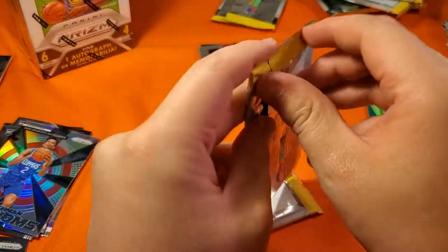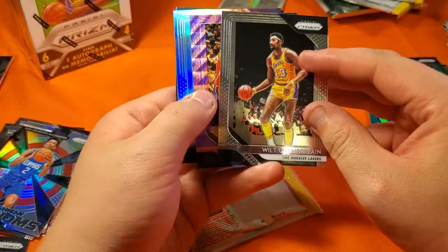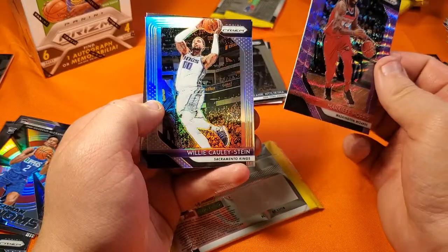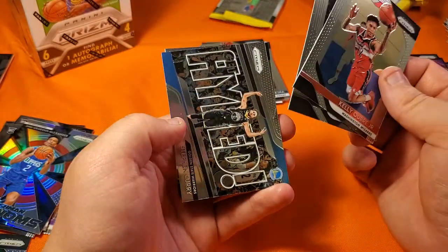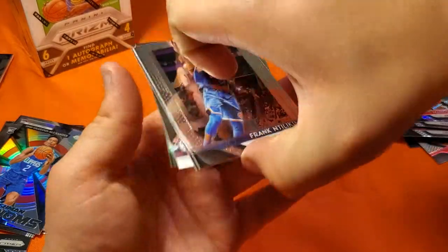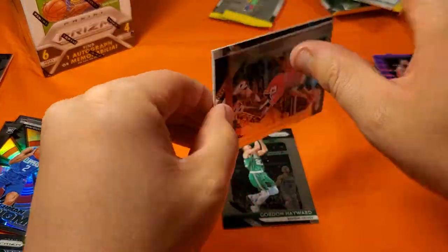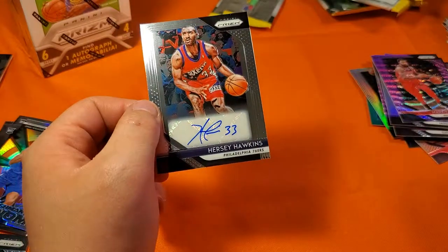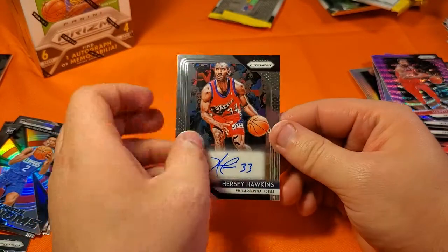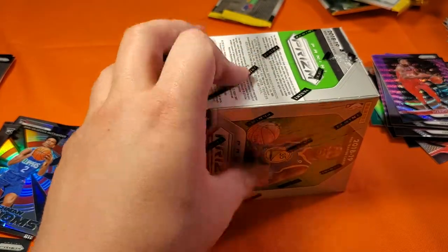Three more packs and one more blaster — then all done for Prizm retail. Here's our autograph — nice! We got four autos in a blaster case, that's not bad at all. Wilt, Markieff Morris, Willie Cauley-Stein, Marcus Morris. Oubre, Patty Mills, Curry, Derrick Favors. Now for our autograph: Frank Ntillikina, Scotty Pippen, Gordon Hayward, and Hershey Hawkins — I don't know who that is. Hershey — that's a nice name. Hershey Hawkins, number 33 for the Sixers. So one auto.